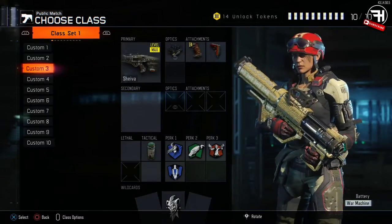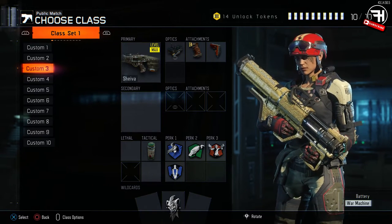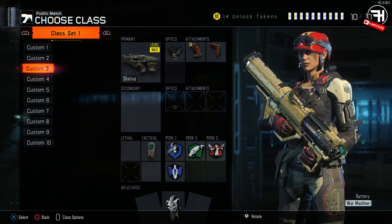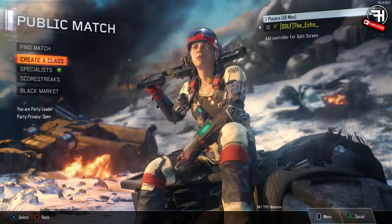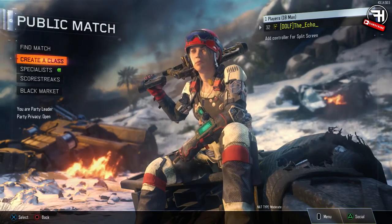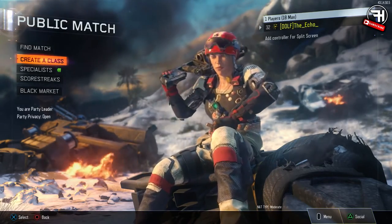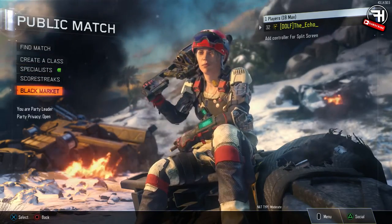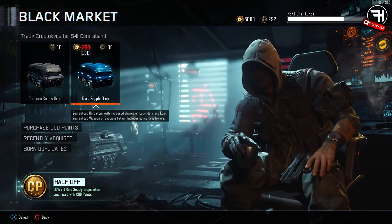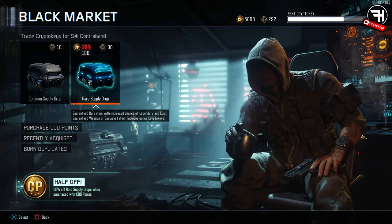Yo, what is up guys? It is Supply Drops Sundays and it is me, Hitmanback, once again with another episode. We are going to be opening more Supply Drops for you guys, trying to get some cool items — maybe some epics, some legendaries, maybe some butterfly knives, some other cool guns, camos, etc. You know the drill! Let's get straight to it guys, let's open up these Supply Drops and see what we get — hopefully we get something good!